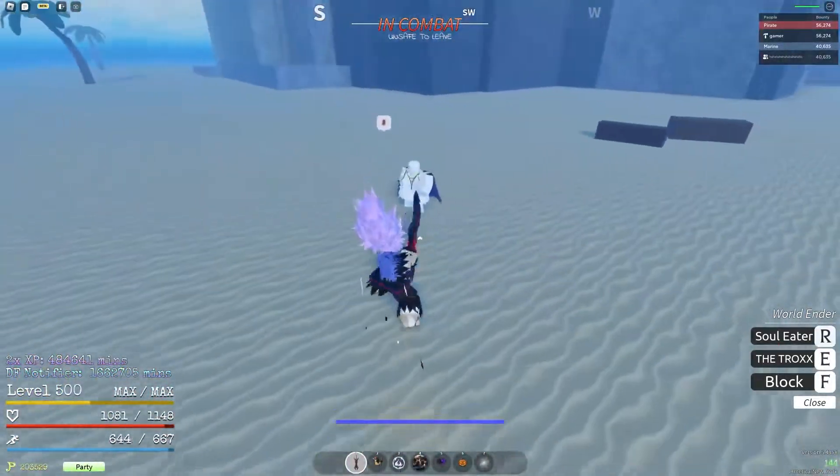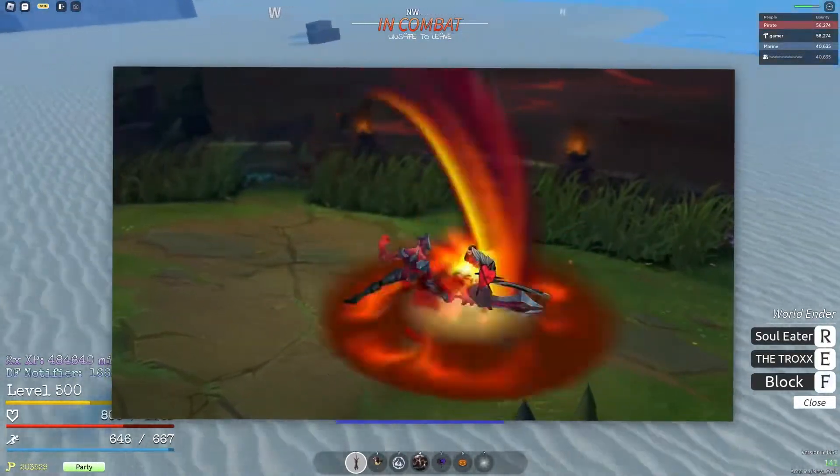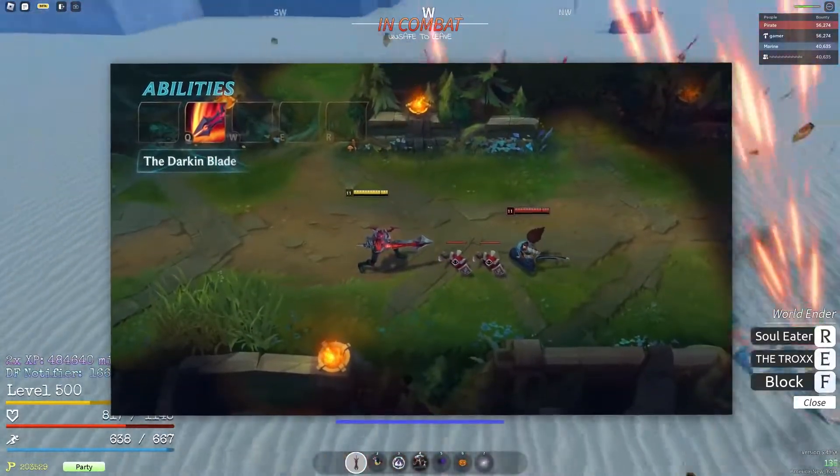Now let's do a comparison to the GPO attacks and the real attacks. As you can see right here in League of Legends, this is the Throx attack. Honestly it's a pretty basic attack — you just jump up in the air and slam the enemy down with a heavy down slash.